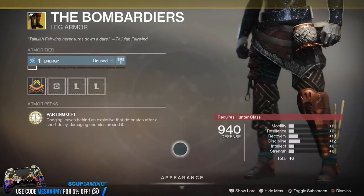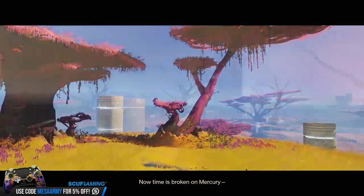Lastly, for the Hunter, we have some boots called the Bombardiers. The main perk is called Parting Gift: dodging leaves behind an explosion that detonates after a short delay, damaging enemies around it. If you guys have it, let me know in the comments how they are. I'm imagining this could go pretty well with some of my previous Hunter builds around the Solar subclasses.